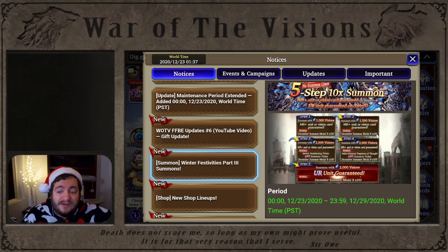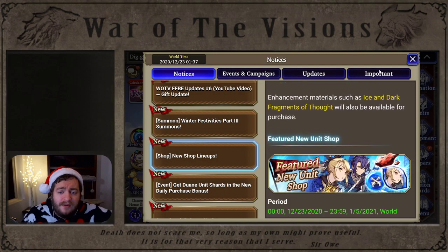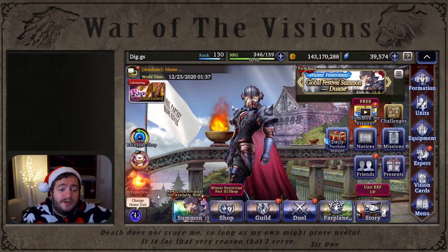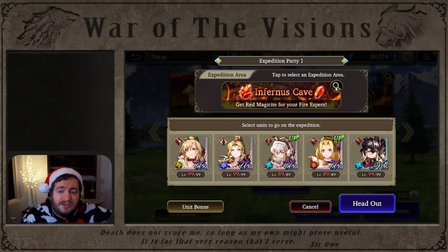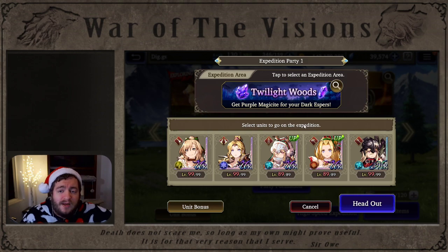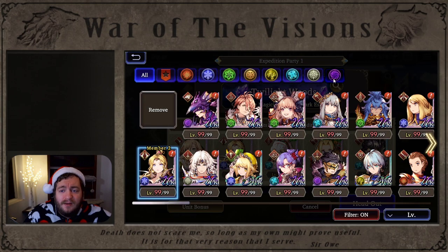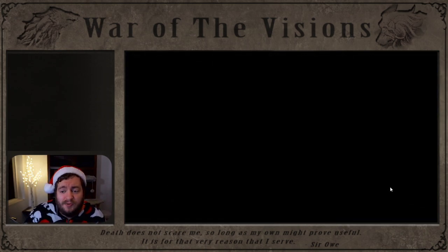I'm actually really happy with how this all turned out. In terms of news, there is the new Magisite and the new Bingos. So if you have Dwayne or Luartha, there are new Bingos for them. For Chocobo Expedition, make sure to change it to the Dark Expedition, because that's the one that gives you access to Dwayne shards. We'll go to Twilight Woods, check that Dwayne is at the top, and confirm Dwayne as the unit bonus — so let's throw Dwayne in.